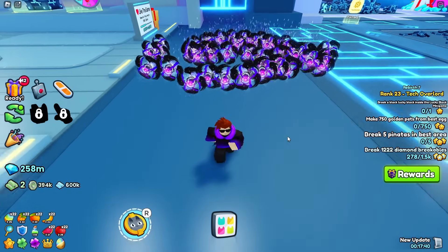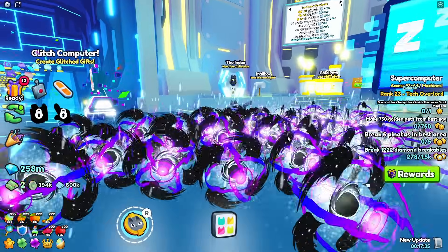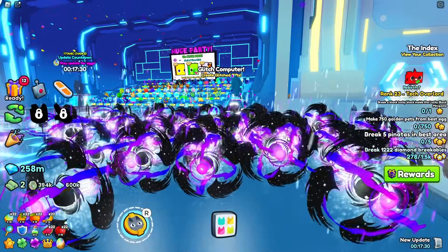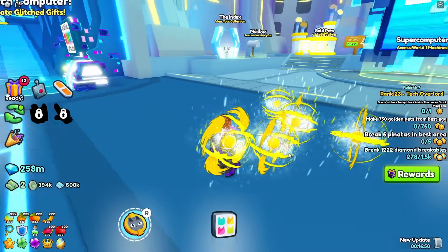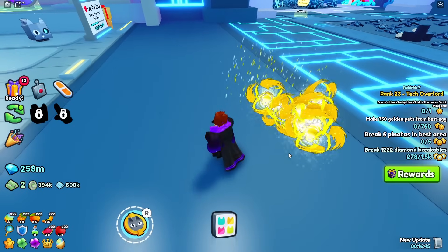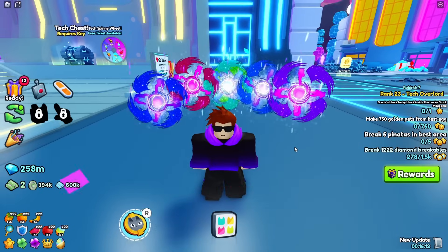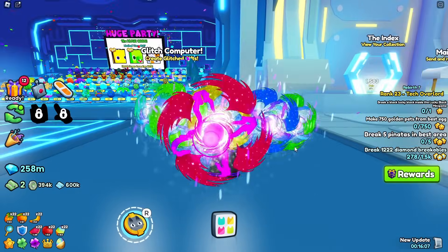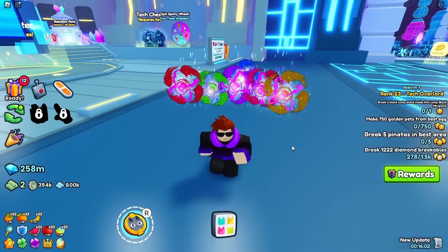Let's continue with the cool looking pets. Here's 41 black hole Angeluses — one of the best looking pets in Pet Simulator 99, and you'd probably agree. Hopefully we can get a huge version of this someday, because I would want to hatch for it. Now the golden version — 6 golden black hole Angeluses. Golden does look nice, but normal definitely looks better. Rainbow Void Aliens looked cool, but rainbow black hole Angeluses look kind of bad, honestly. I feel like the changing colors animation doesn't suit this pet at all — what do you think?